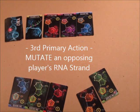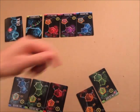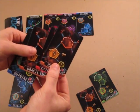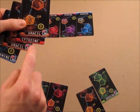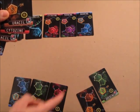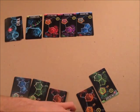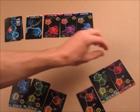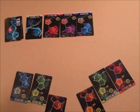The third primary action is to mutate an opposing player's strand. The card she takes from the opposing player must go at the end of her strand. She has two uracil, a cytosine, and a guanine. She can take any one of those cards, as long as they have an M icon, and replace it with any one of the cards in my strand — but the card she takes has to go at the end of her strand. So she could take this uracil, mutate my strand, and place that card at the end of her strand. If she decides to mutate my strand, I automatically draw one extra card from the RNA pile immediately.